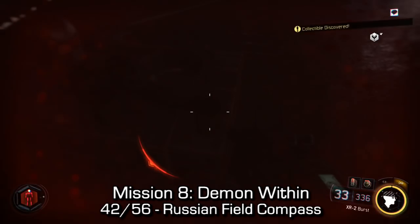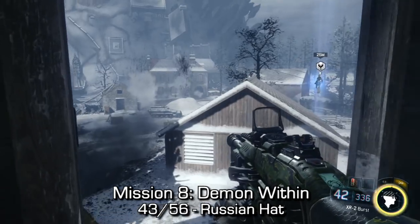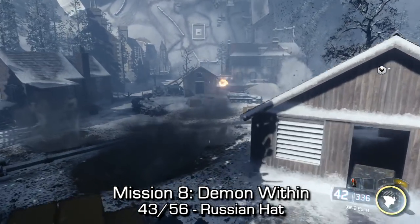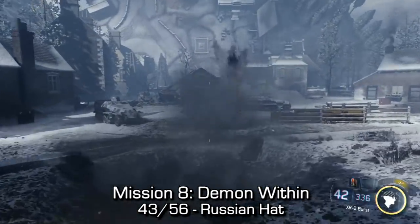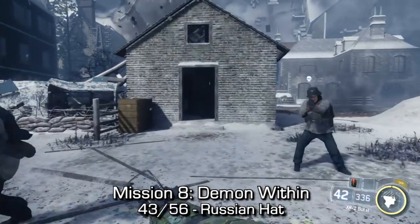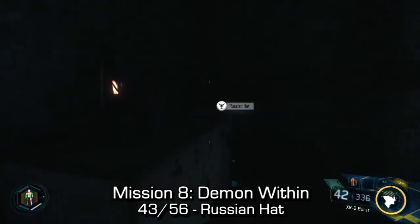From there, the next collectible is from that same location. Directly in front of us, you'll see a small opening like a window. Jump down and you'll see a small shed directly in front of you with a door and a little window above that door. Run into there and you'll find a Russian hat kind of directly in front of you in a small back room.